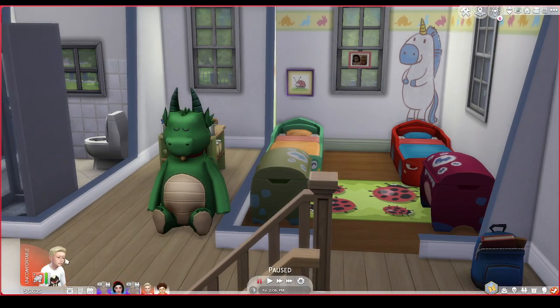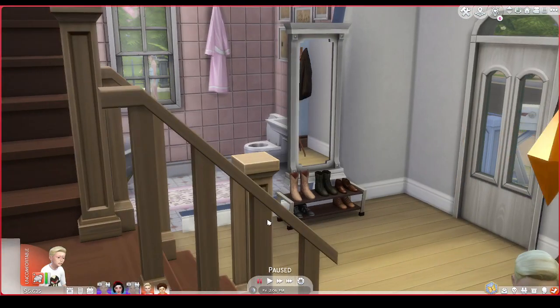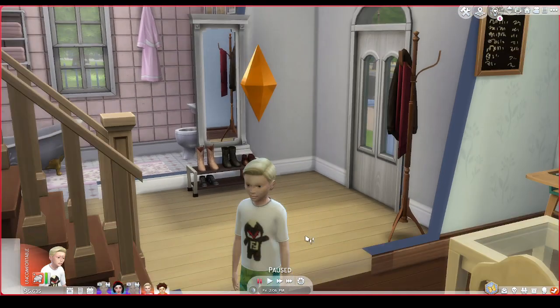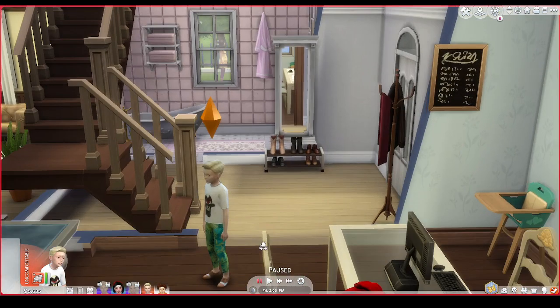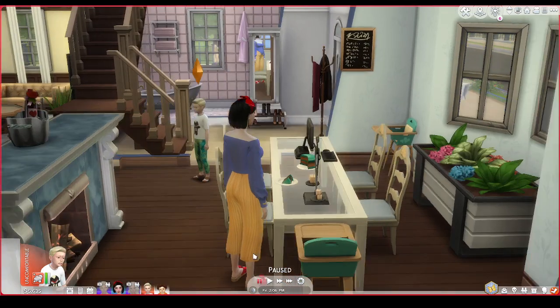Hello everybody and welcome back to another episode of the Sims 4 Disney Princess Challenge. Last episode we aged Ali up into a little kid. I don't think we've even customised him yet or anything, but we aged him up so that's what matters.